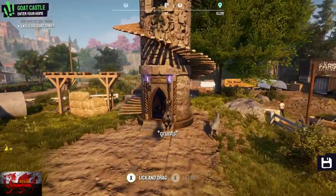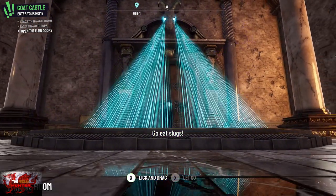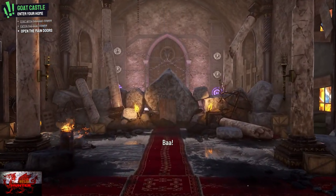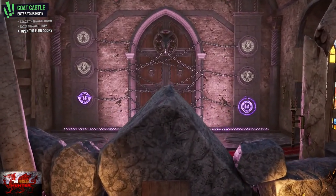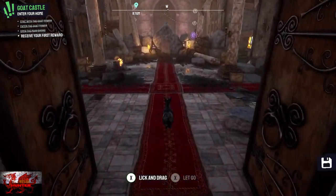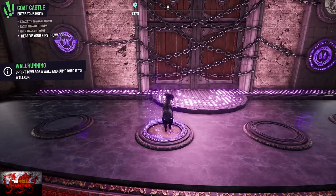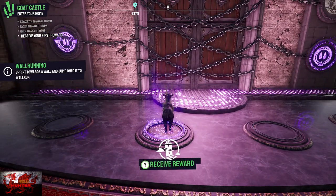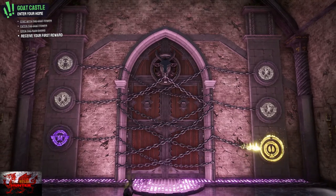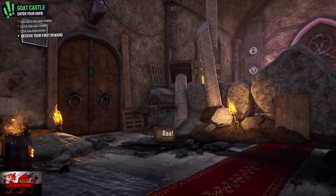So what we're going to do is actually head in - only this first goat tower requires going inside. Once you've stood on the platform the door opens up. Head behind, try not to burn yourself on the fire, and simply stand on the glowing button or circle. Press the Y button to receive the reward and the first chain will undo. Once we've got all the goat towers and shrines we can come back here to smash all of them out for a little secret surprise.